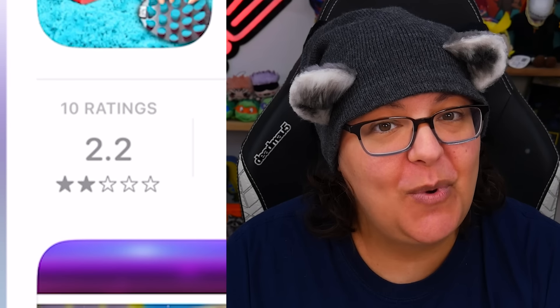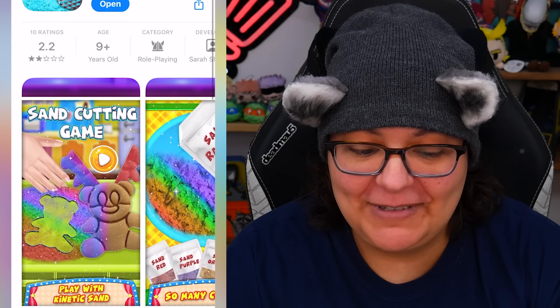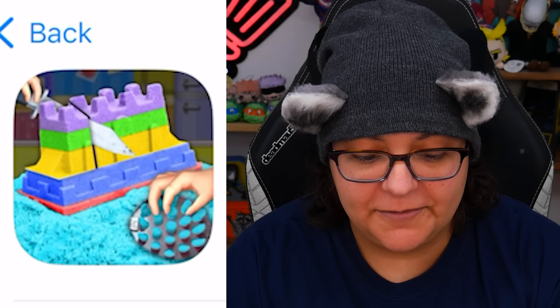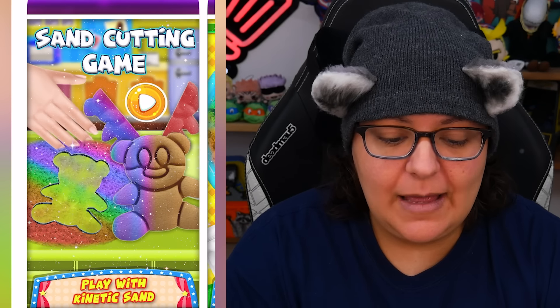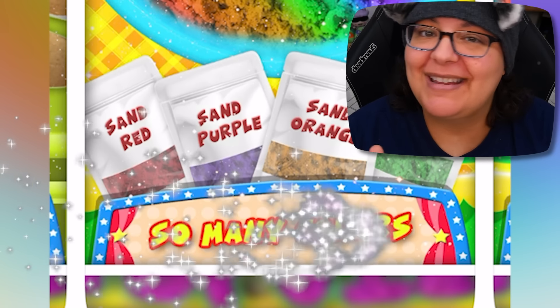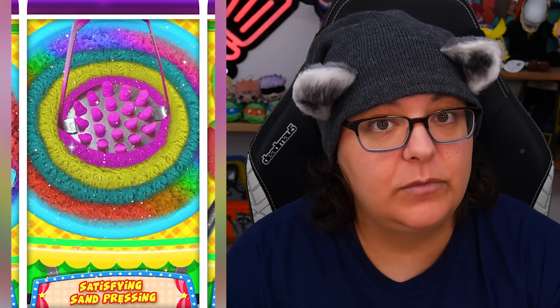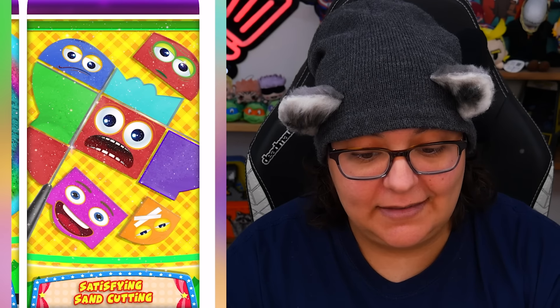Holy shrimp, ASMR Ultimate Fun Playtime. It has 10 ratings of 2.2 stars — that's bad, like that's really bad. I think you have to get a rating of 1 in order to be removed from the app store, but I'm not sure. The thumbnail just looks like a castle and some different textures. The images in the app store show different molds, mixing colors — it says so many colors, like an advertisement. There are cutters, tons of shapes, satisfying sand pressing hopefully, different kinds of faces. That's all we know.